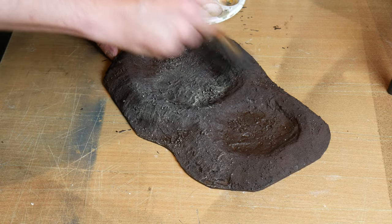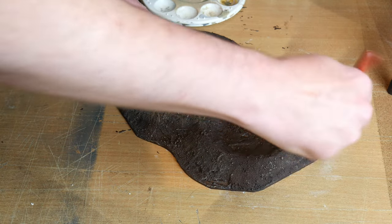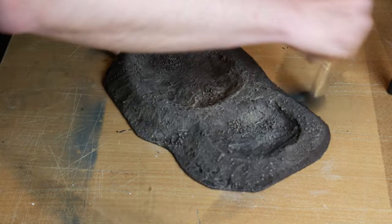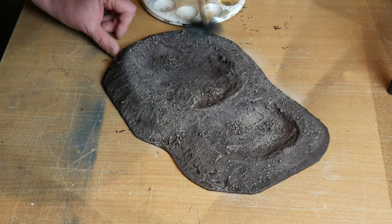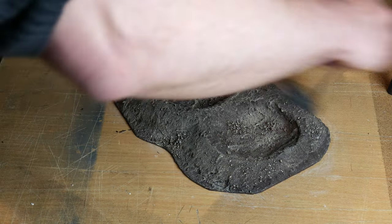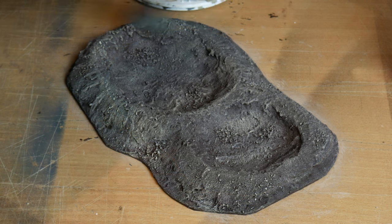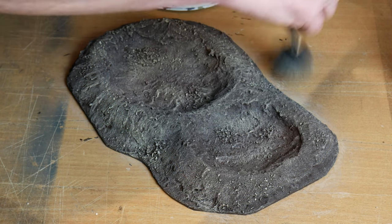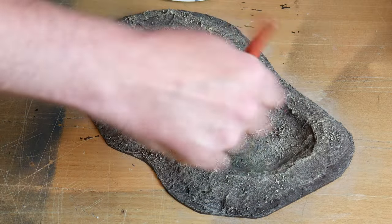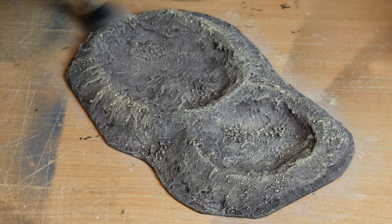Once the spray is dry — just a few hours — I began drybrushing using a big soft makeup brush for the best effect. The first drybrush is with DecorArt Fawn, a cheap acrylic I use a lot. Dip the brush in the paint, wipe off as much as you can, and work slowly across the crater over the highlights. Don't go mad at first as you can always add more layers. I then applied Stone Grey by Vallejo with slightly lighter layers, concentrating on raised areas, and finally Iraqi Sand by Vallejo on the uppermost parts to give a colour gradient from darkest to lightest.